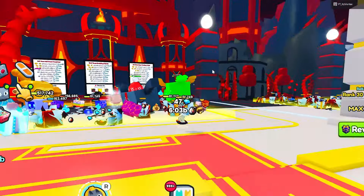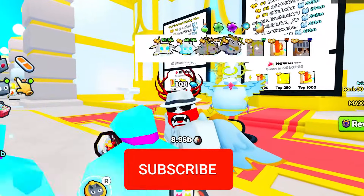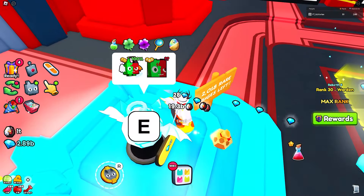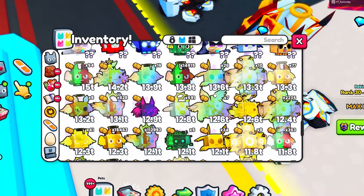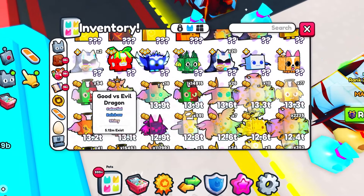There are a few strategies I'm going to be showing you guys, so make sure you're paying attention to all of them. The first one I would recommend is opening up this egg to get the Good vs Evil Dragon. Scrolling down, as you can see this pet has 15 trillion stats if you can actually get it.